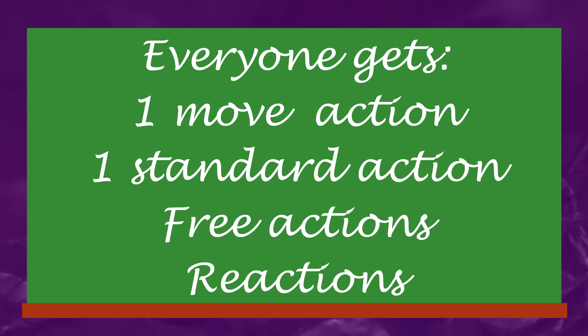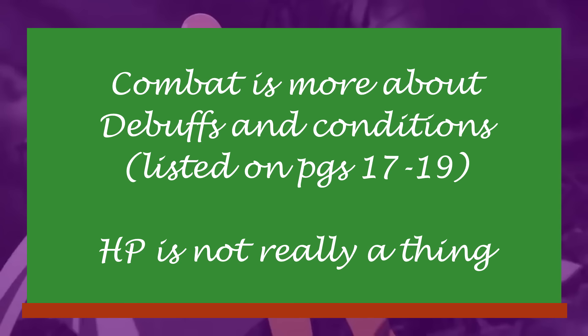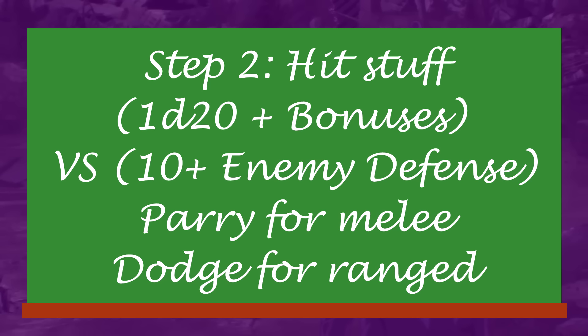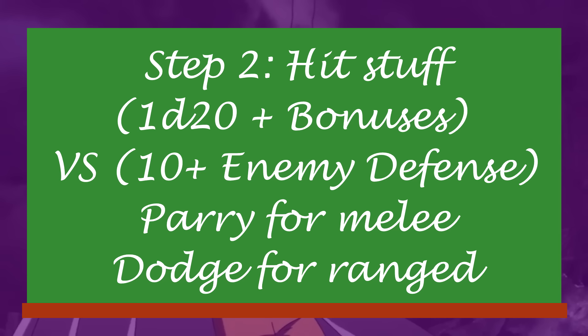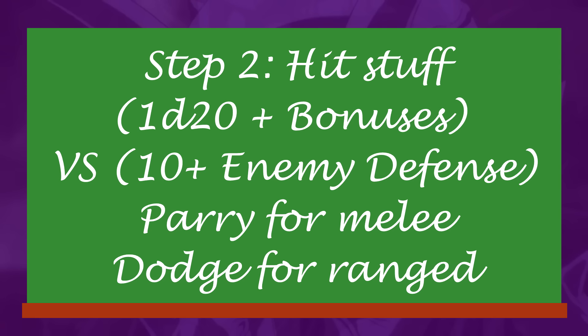Combat! In combat, everyone gets one standard and one movement action, along with free actions and reactions that can be limited by the DM if appropriate. Conditions and debuffs are what actually drive the flow of combat — you can find a list on pages 17 to 19 of the core rulebook. Keep in mind the fatigue condition becomes exhausted, and exhausted becomes incapacitated. At the start of every combat, characters roll for initiative: 1d20 plus the initiative bonus plus any other applicable bonuses. Attacks are done with 1d20 plus bonuses from powers, equipment, advantages, or situational stuff, versus the enemy's defensive stat. You can use parry to defend against close combat, or dodge against ranged. Fortitude and will apply in their appropriate situations.